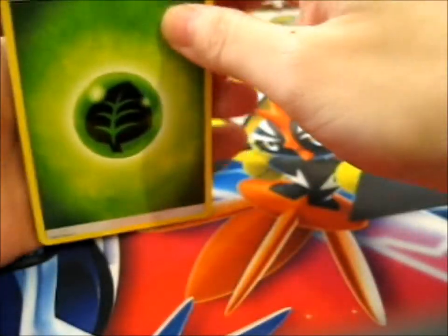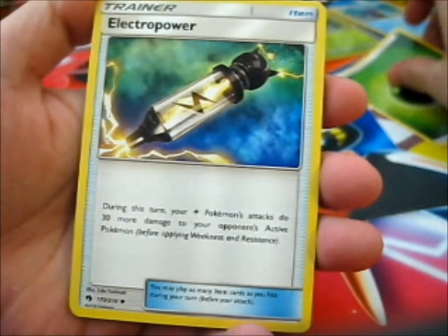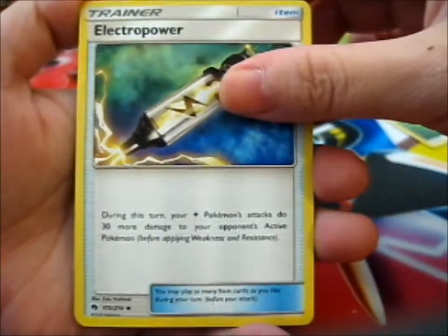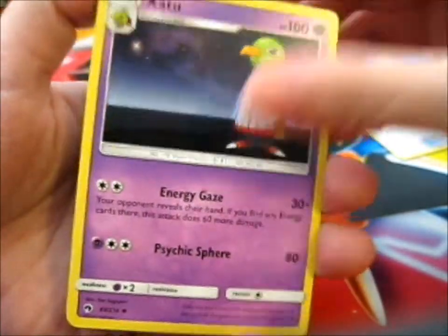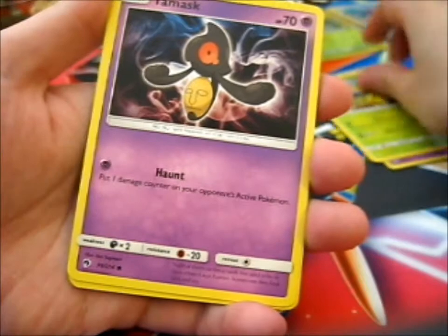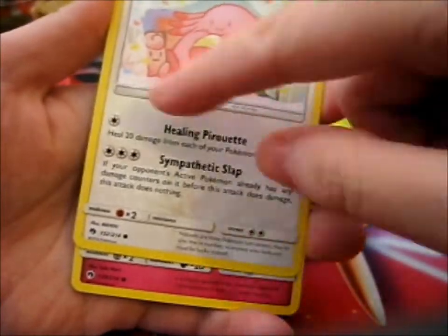Anyway, here we have a Grass Energy, Electro Power, Xatu — very, very nice background for that one — Bailey, Yanask, Skiddo, Chansey, and a little substitute ball.